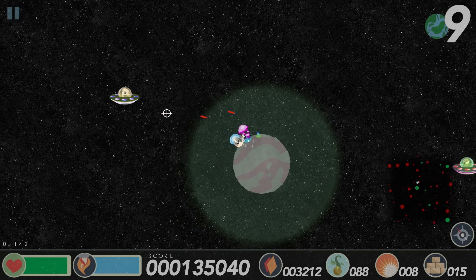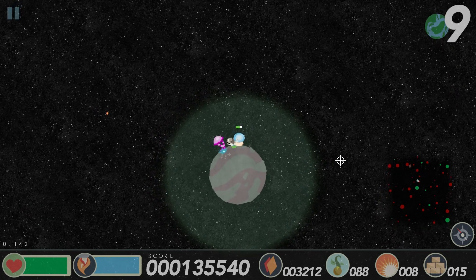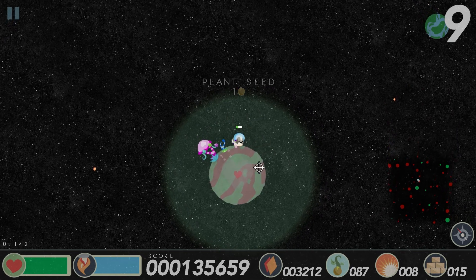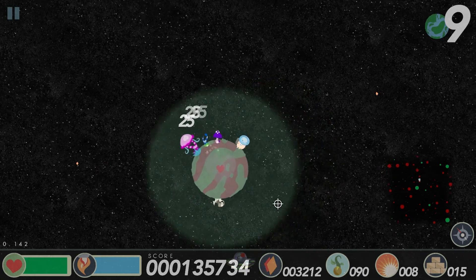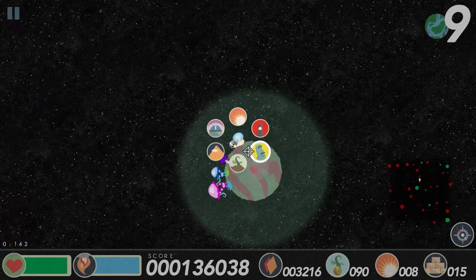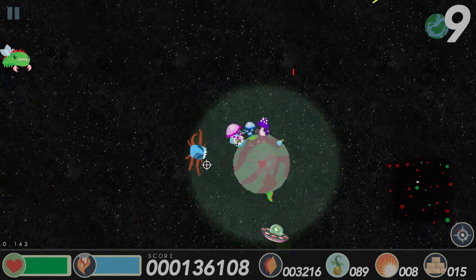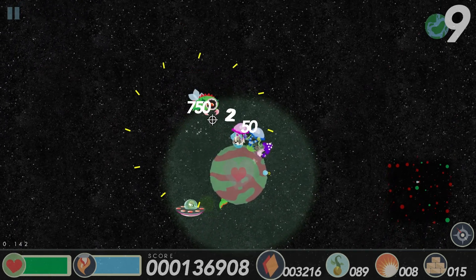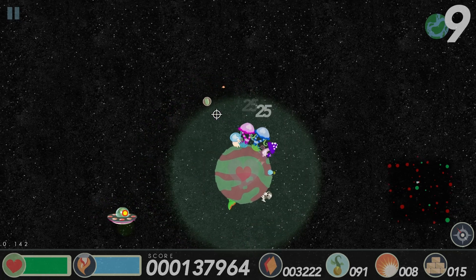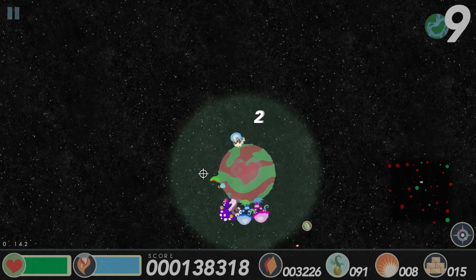I put down a bad planet - it felt very bad plant-ish. Maybe it was ten - maybe I'm going a bit crazy. How can I forget? I've played this game so many times. I think it was ten actually - my bad guys, I'm an idiot. Oh god here you come!